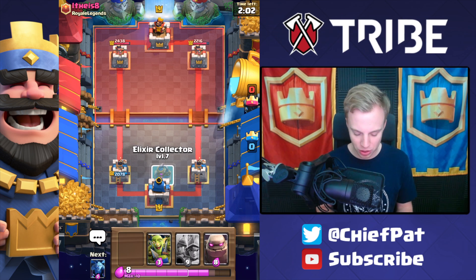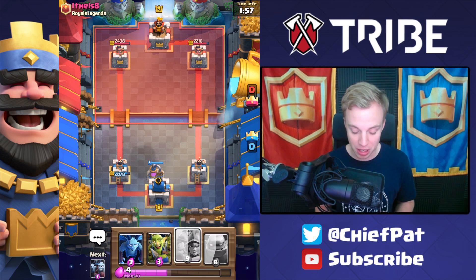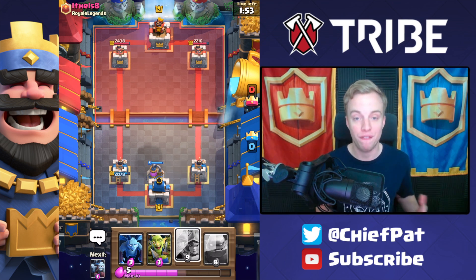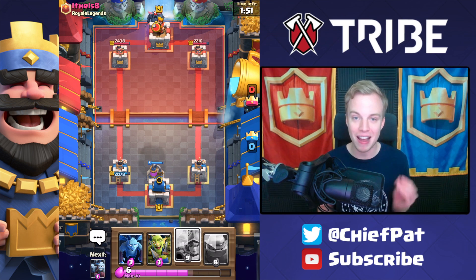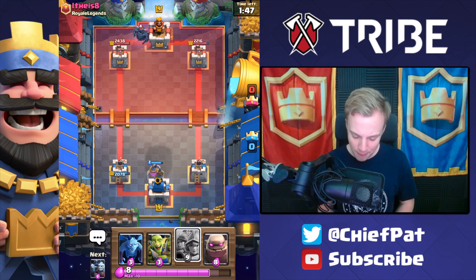I want to play my Elixir Collector in the center for the Miner, so that's what we're going to do. I'm sure he might have a Poison Spell or something of the sort, but if they play a Poison Spell or Fireball against your deck, you've got the Three Musketeers and the Minion Horde to bring the pain, and so far, so good.